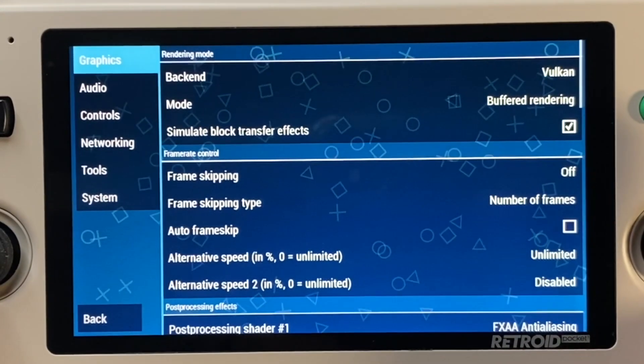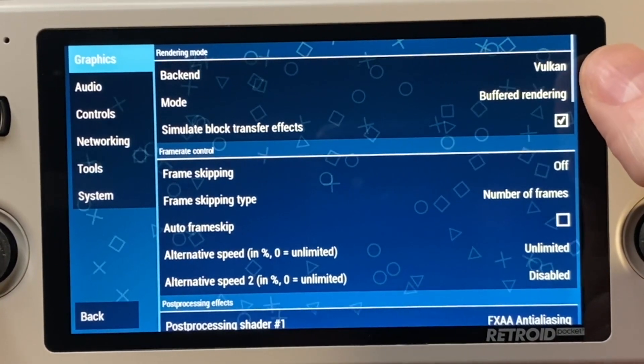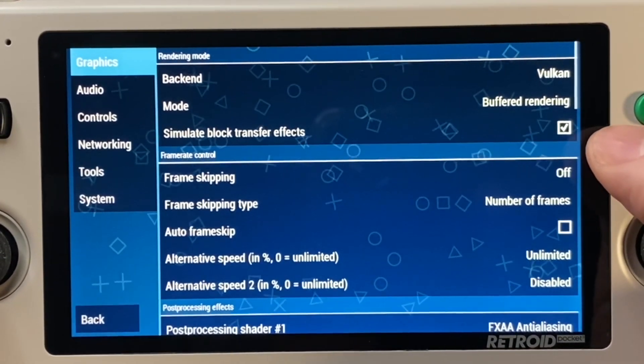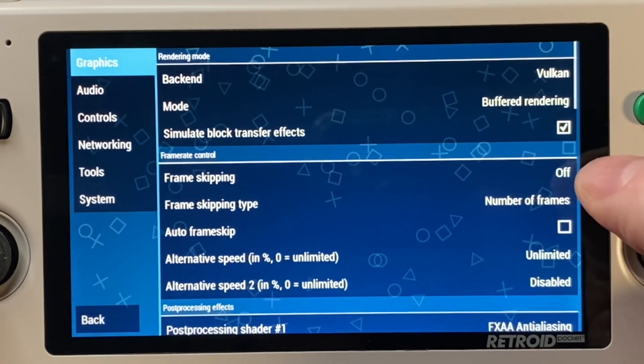So let's take a look at what I recommend for your general settings for most games. Obviously, you want Vulkan, buffered rendering, and to simulate block transfer effects for most games.